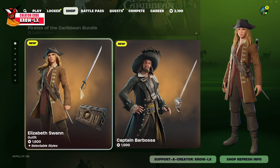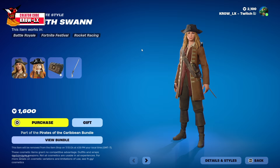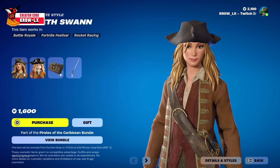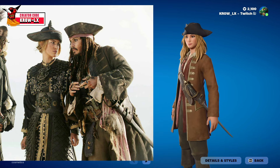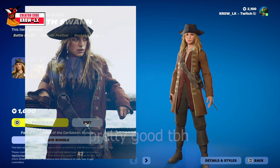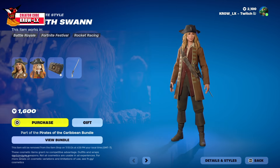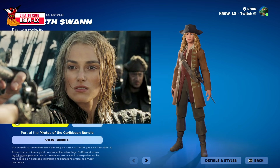First off we got Elizabeth Swan at 1,600 V-Bucks. Let me give you a quick 360 on the skin — she looks pretty good. I'm gonna be honest though, compared to how she looks in the movie, does she actually look like the character? I don't think so. Maybe they didn't get the rights for her likeness, but she still looks good.